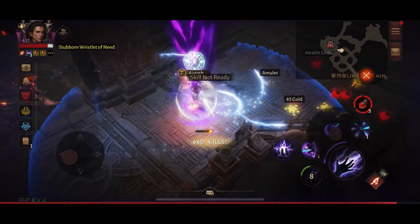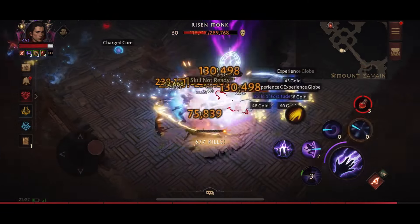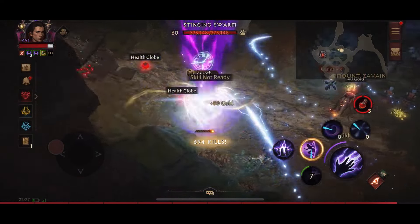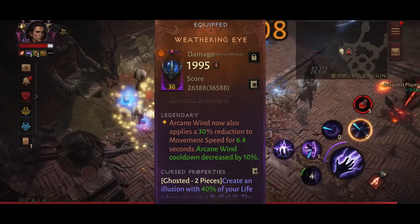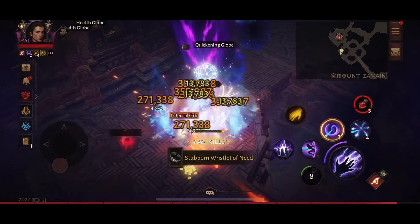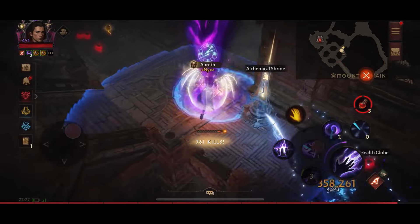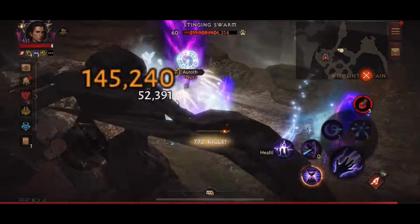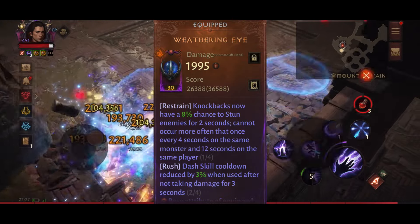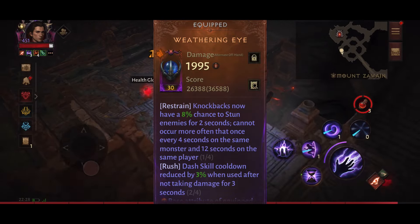The reason I use Radiant Splines is for the extra burst of damage on critical hits with Lightning Nova. For my second offhand I use Weathering Eye, which causes Arcane Wind to apply a 30% reduction to movement speed for 6.4 seconds. The main reason is the awakening effect that reduces cooldown a little bit. It also has a Rush affix: dash skill cooldown reduced by 3% when used after not taking damage for 3 seconds.